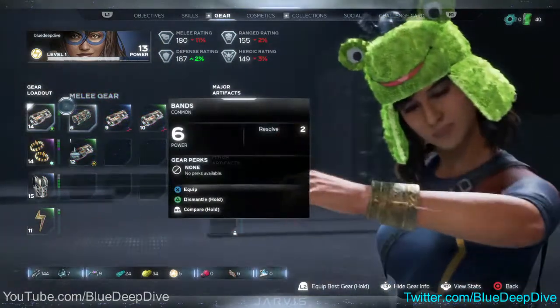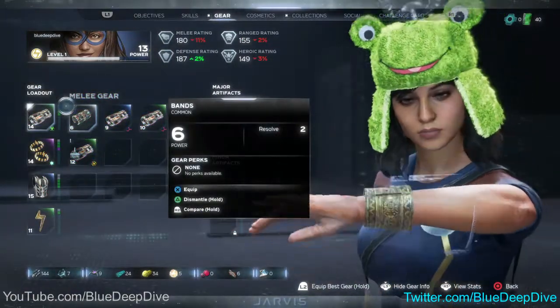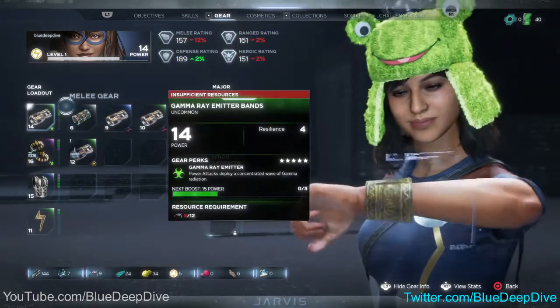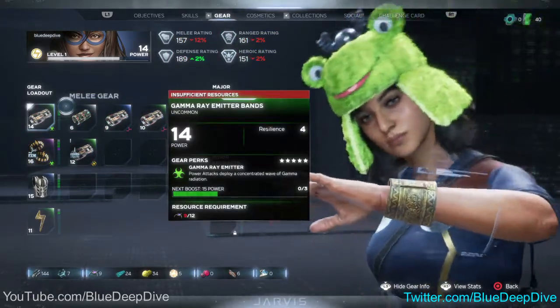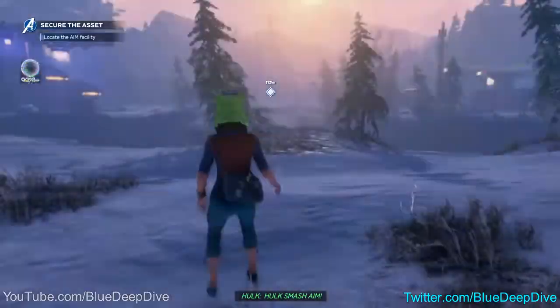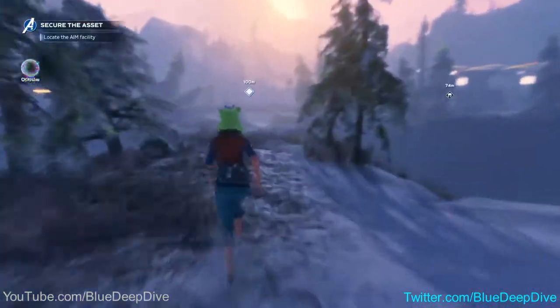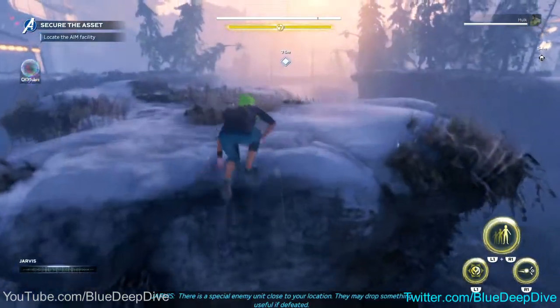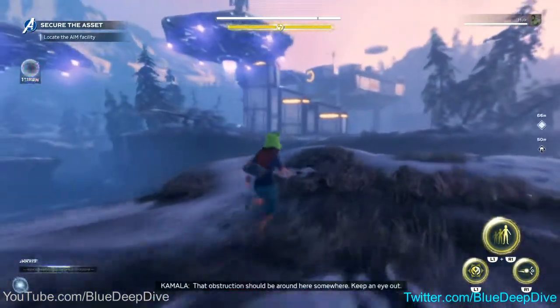So even though I'm playing by myself right now, I think it's pretty awesome that the Hulk is still with me. Alright, let's get our best gear going. Smash AIM! There is a special enemy unit close to your location — they may drop something useful if defeated.